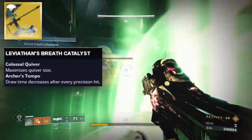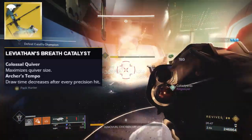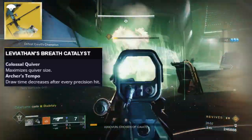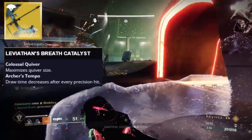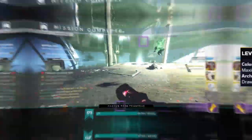For Leviathan's Breath, what you're going to get from this bow's catalyst is a larger quiver size, but more importantly, Archer's Tempo — because that zero reload speed stat ain't looking so hot. So giving this bow Archer's Tempo dramatically helps it out.